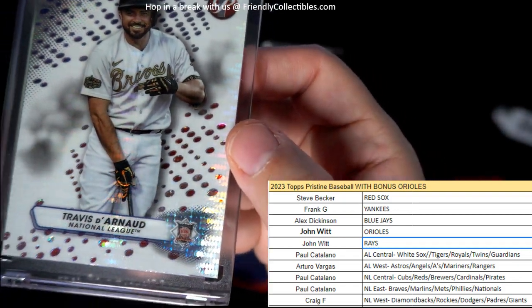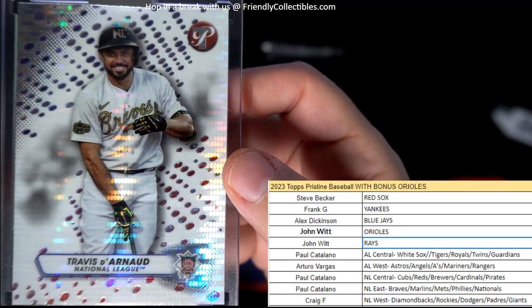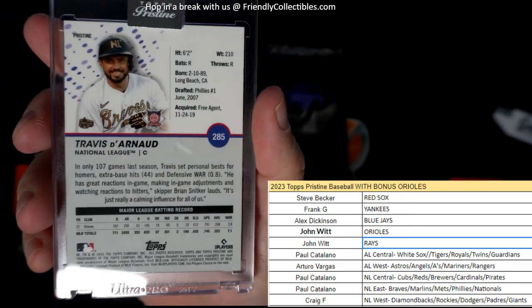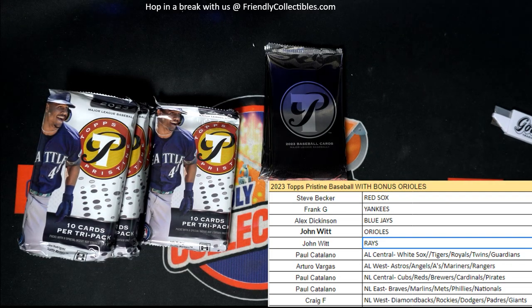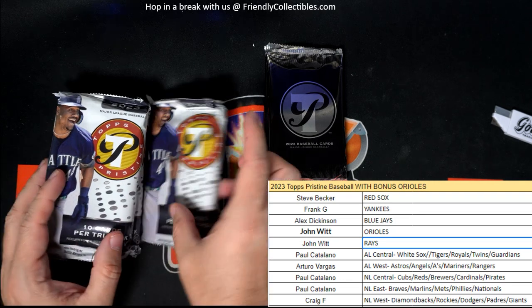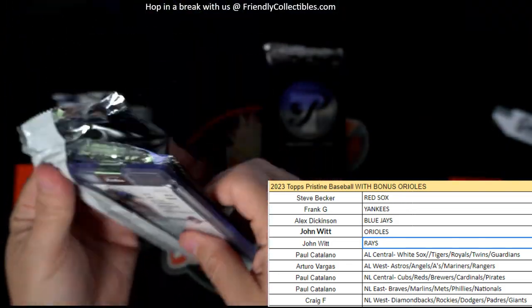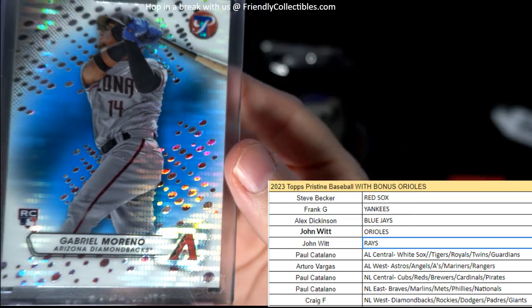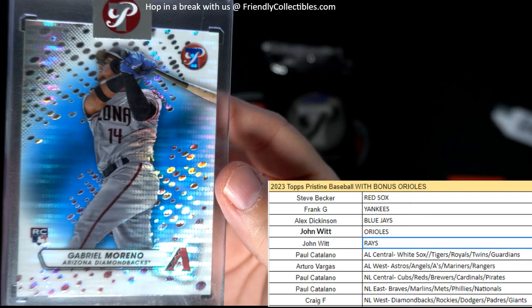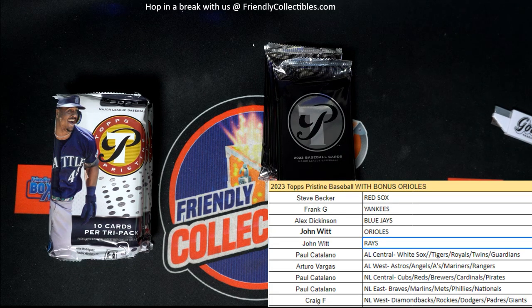It's going to be Travis d'Arnaud for the Atlanta Braves — look at that — and that is National League East, Paul C. I wish that thing was numbered. Paul C, coming out to you. Next up, let's see what's in this bad boy here. Got a number right here — it's going to be 58 of 75 — and it's going to be Gabriel Morales, Arizona Diamondbacks. Craig F, nice little rookie card there, 58 of 75. Craig F, nice one.